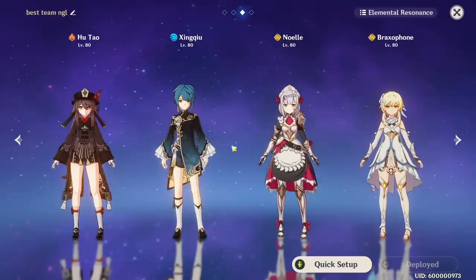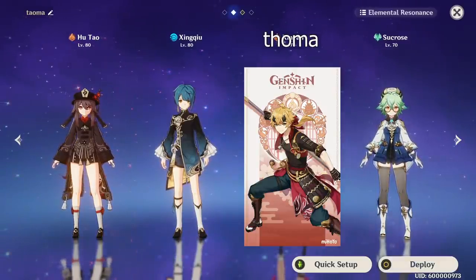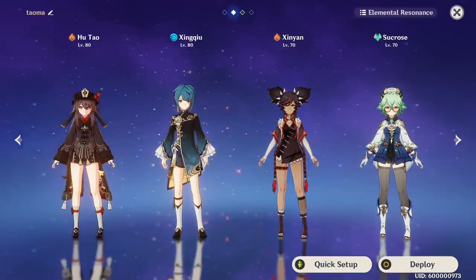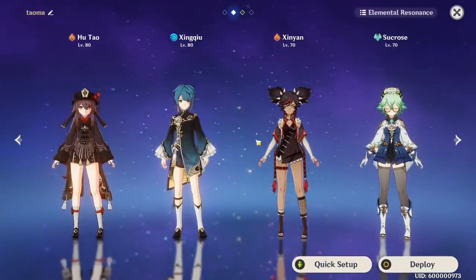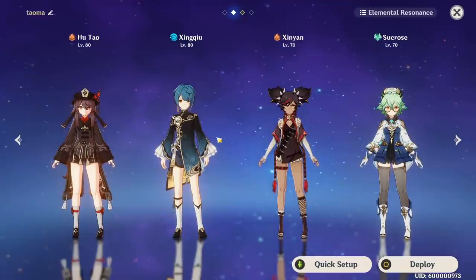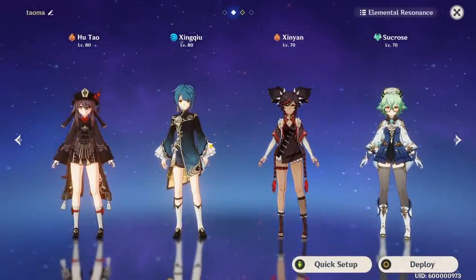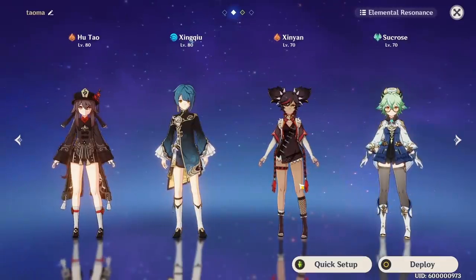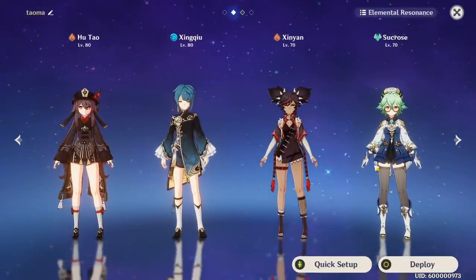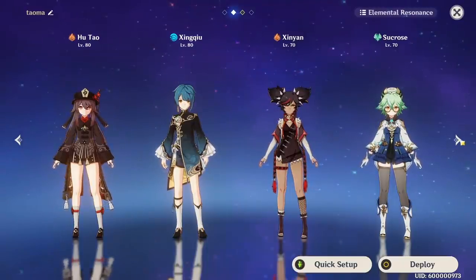The second team option is Hu Tao, Xingqiu, Thoma, and Sucrose or Kazuha. I must warn you that Thoma does not mess with Vaporize if you have C6 Xingqiu or a Hydro Kazuha burst, but without C6 Xingqiu, Thoma will steal Hu Tao's Vaporizes, which greatly reduces her damage output. Alternatively, if you don't have C6 Xingqiu, replace Thoma with another shield character and that should be fine. The main reason I like this team is Pyro Resonance, and Thoma C6 has extremely good synergy with Hu Tao, giving a 15% charged attack, normal attack, and plunging attack bonus — almost akin to a Geo Resonance buff. Sucrose is there to pass elemental mastery to Hu Tao and reduce enemy pyro resistance with her Swirl, making Thoma stronger as well. If you want to know more about Thoma, I'll have his guide out in a few days, so make sure to hit subscribe.